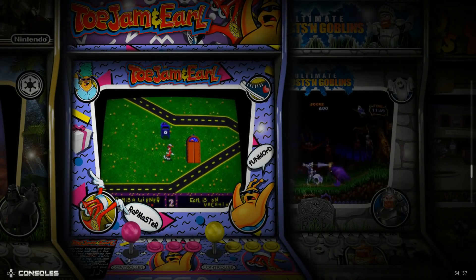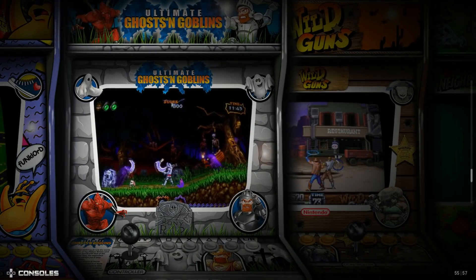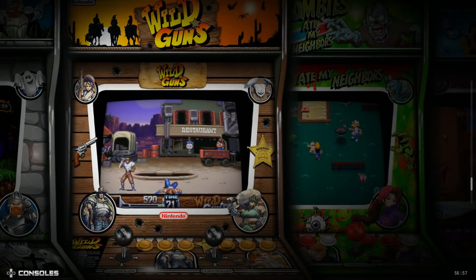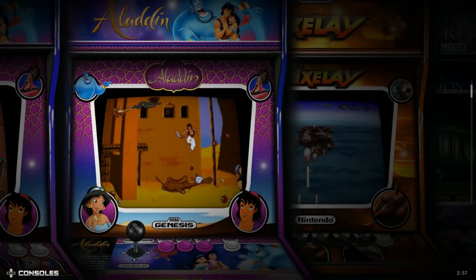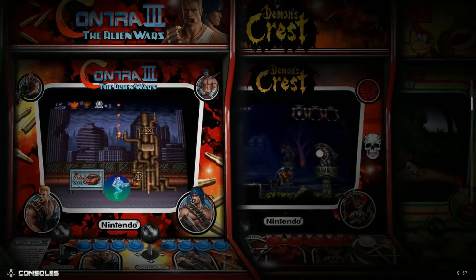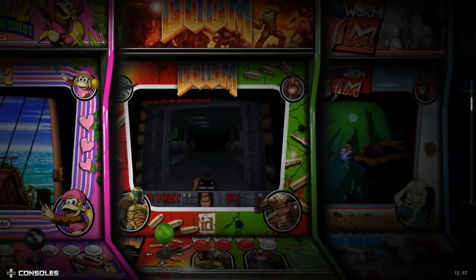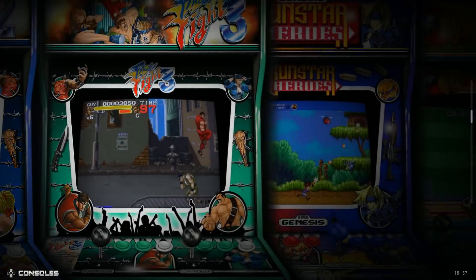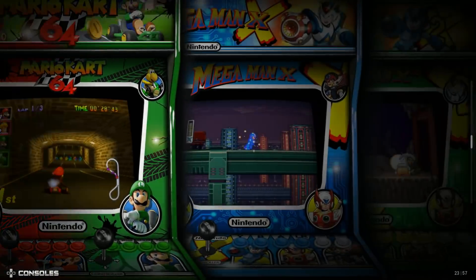I just launched ToeJam and Earl while talking. Start and select exits a game, so I went in and exited pretty quick. There are also a couple of PSP games. A lot of these console games are on the previous builds — I'm not seeing a lot of new games here. But we did go through all the games, about 57 total.